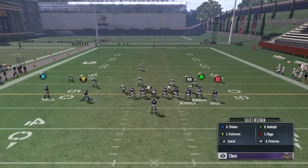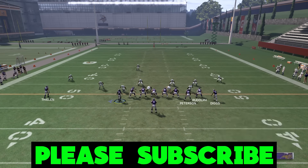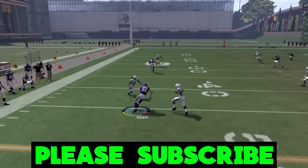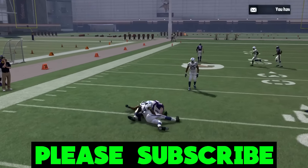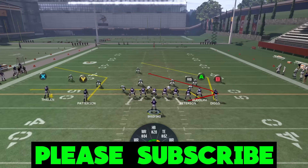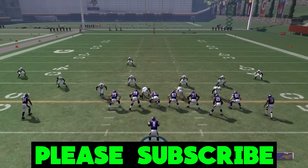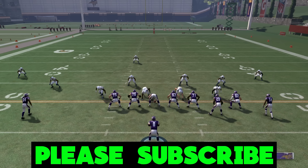Obviously, if your opponent decides to user the post because he knows it's coming, you have the option for about a five-yard gain on the curl flat. If he's playing a hard flat, then the comeback is going to get open. So that's the play guys — simple setup, but it's a unique formation. I haven't really seen it out of this formation. I hope you enjoyed the play, please drop a like if you did, and as always if you enjoy daily Madden tips, hit the sub button. Appreciate you guys.